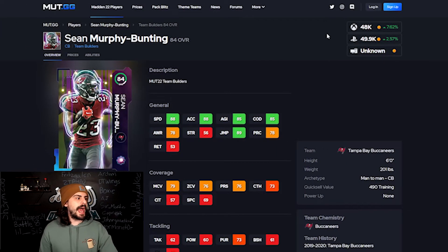Next we have Sean Murphy-Bunting — another corner, 88 speed, not too bad. His man and zone are 79 and 76. His jumping is 89. He plays pretty well and he's got that speed. Another card you can grab in my top 10.